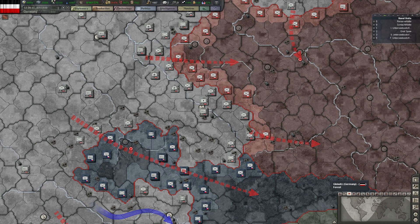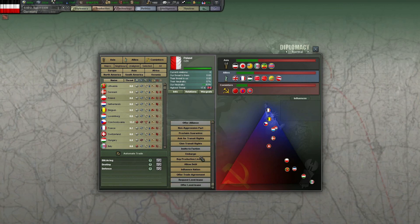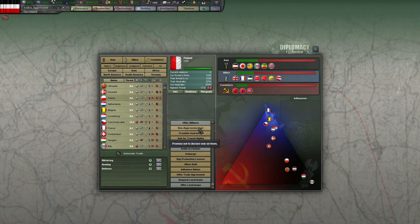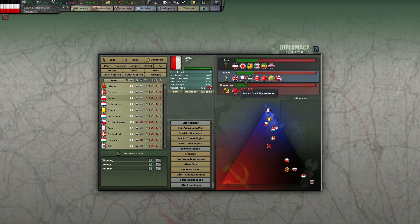Obviously what we've got is neighbours: Poland. We can declare war. Where is Poland? Mostly drifting towards the axis. So you can see here the axis - we've got Japan, Manchukuo, Italy, Ethiopia. Now obviously they cancelled the trade agreement - the bastards.